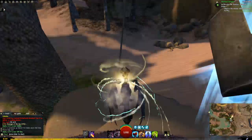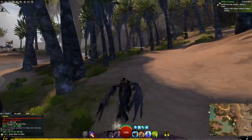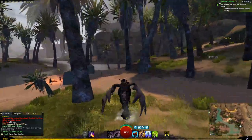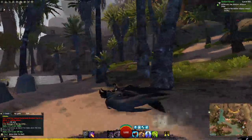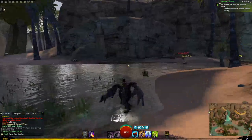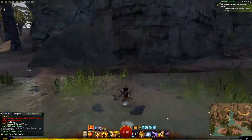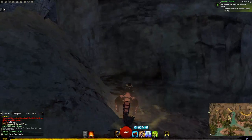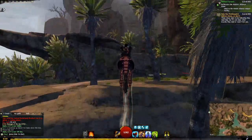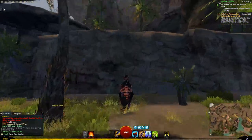Once you're here, just follow the road. Just to show that you don't need a skyscale to do this, I'm going to swap to my bunny. So you just jump up, jump up again, and jump up a third time.